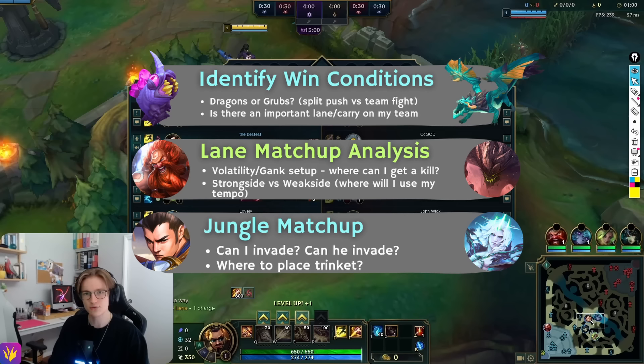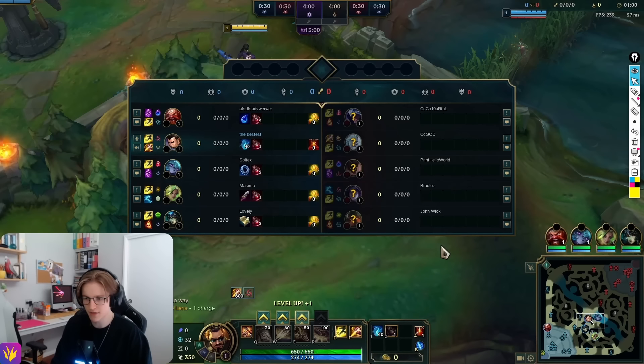The second thing on the checklist is looking at the lane matchups and thinking about where you can get a kill early — thinking about volatility, which lanes give us the highest chance of getting a kill. We don't want to go to a lane with no CC, not much damage, not much volatility. The third thing on the checklist is the jungle matchup, which is important because we need to know if we can invade him or if he can invade us, to know where to place our trinket and avoid getting caught by an invade.